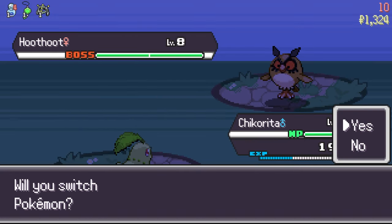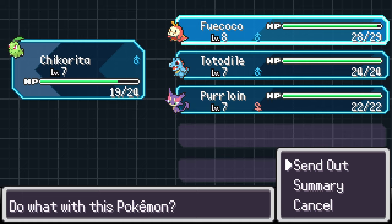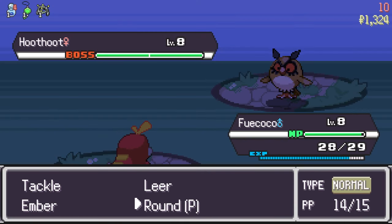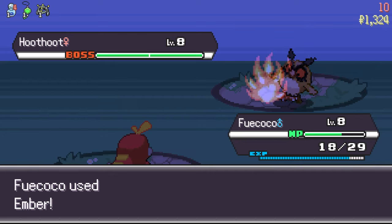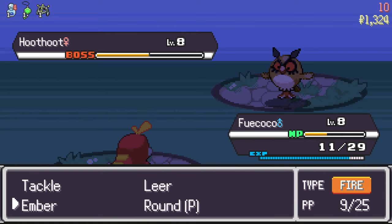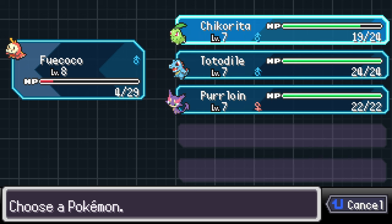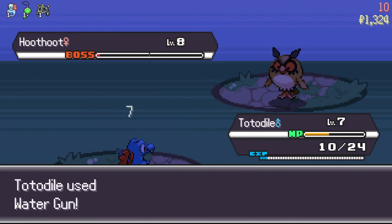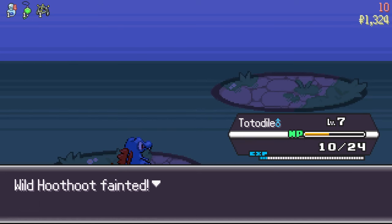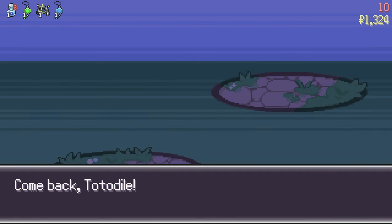We skip to Floor 10 where we encounter a Boss Hoothoot. Boss Pokemon or trainers appear on every 10th floor. Boss Pokemon have two stages of health, so no matter how strong your first move is, you'll never break through the divider in the middle — you need at least two attacks to beat the boss. Once you reach that halfway point, the Pokemon stops taking damage and gets a buff. You can also catch these Pokemon and they usually have better IVs. After defeating the boss, your team gets a full heal and full revive.